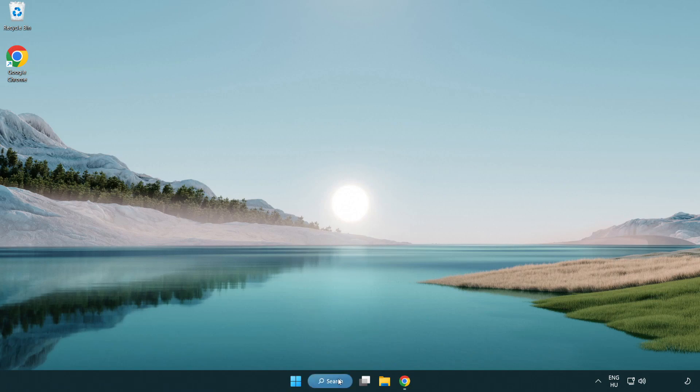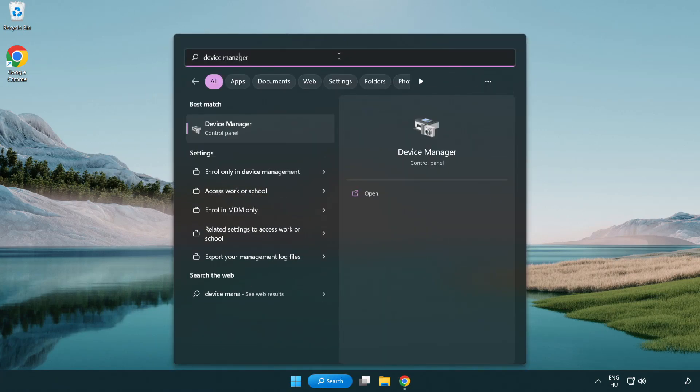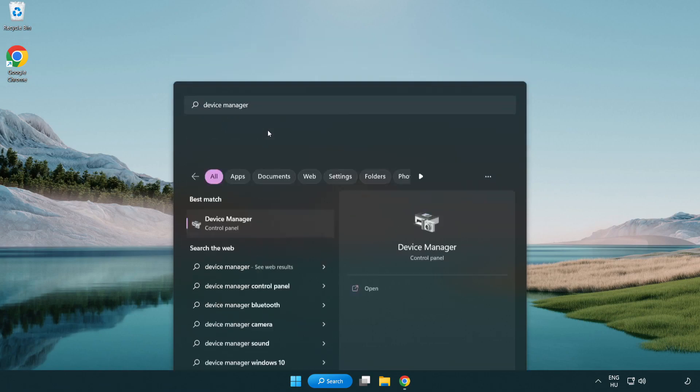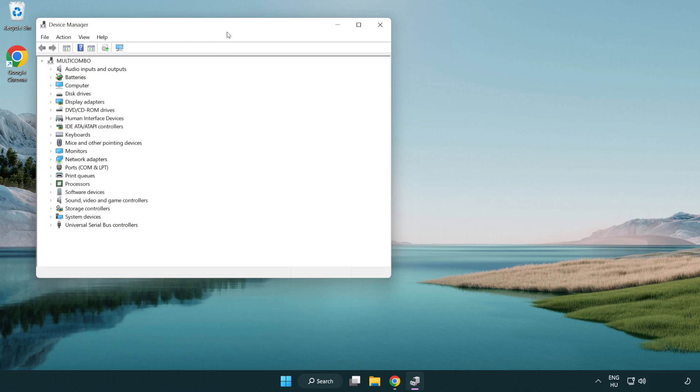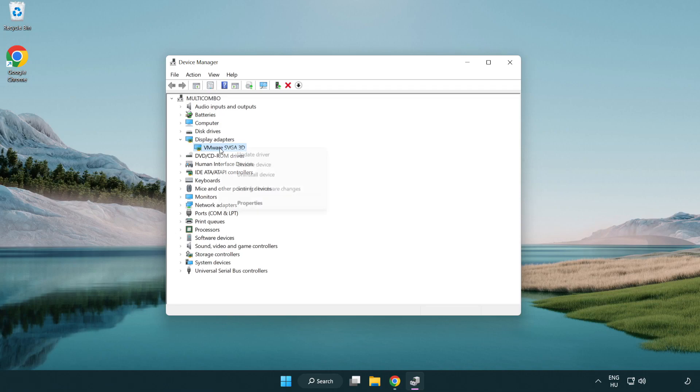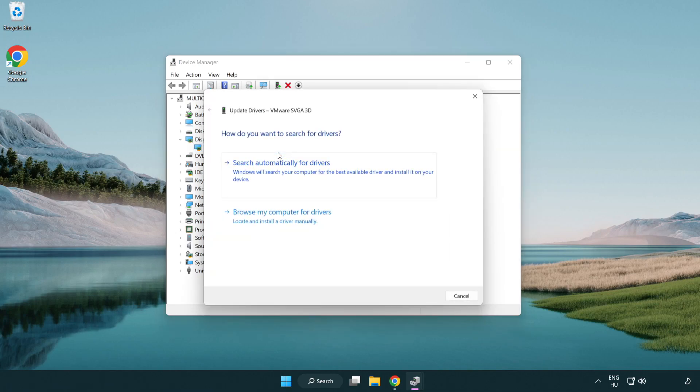Click the search bar and type 'device manager.' Click device manager, then click display adapters. Select your display adapter, right-click and choose update driver, then search automatically for drivers.